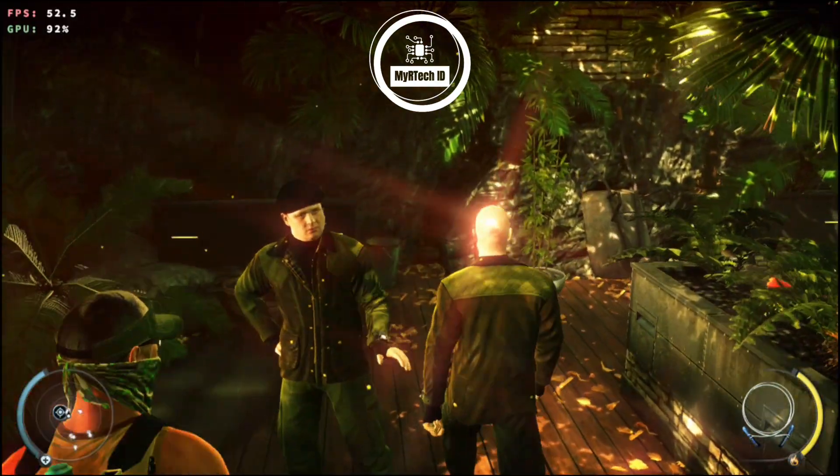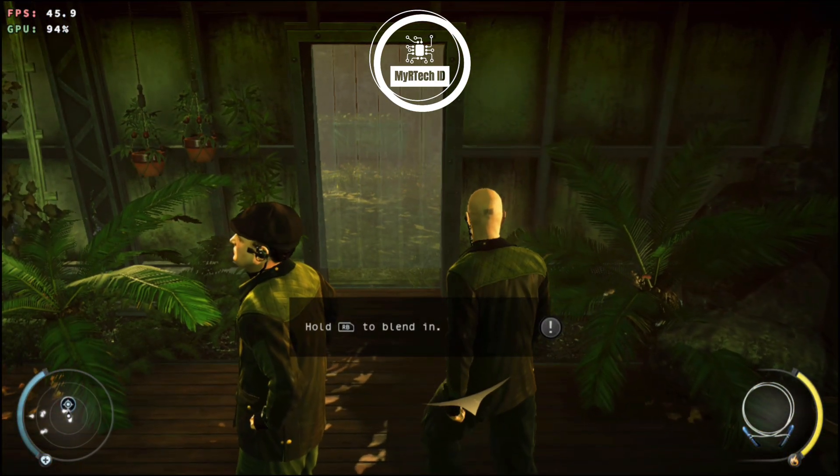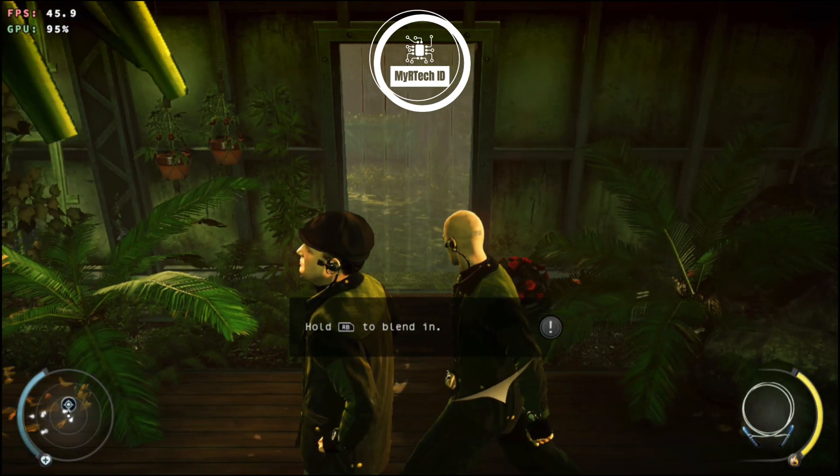This area is off-limits unless you're security or guests of Miss Burnwood. A guard is on to you — use your instinct to trick him and then walk away.